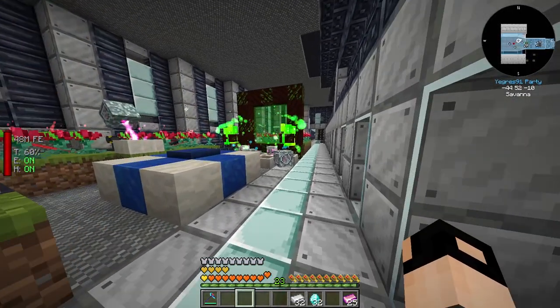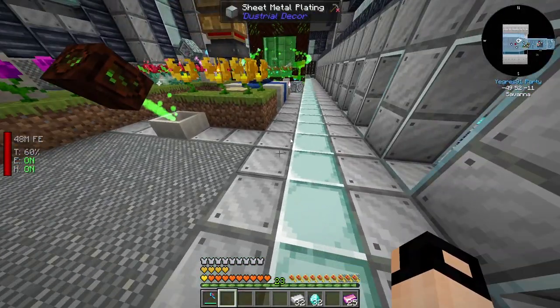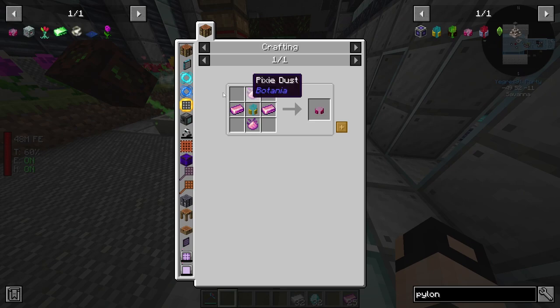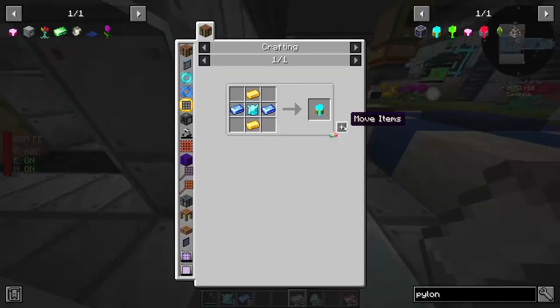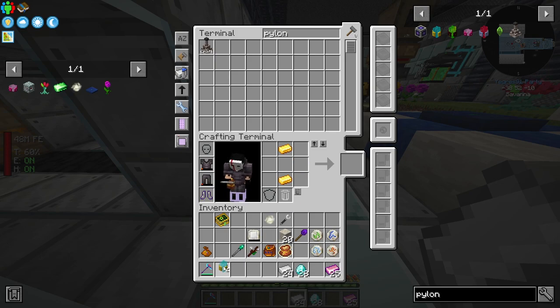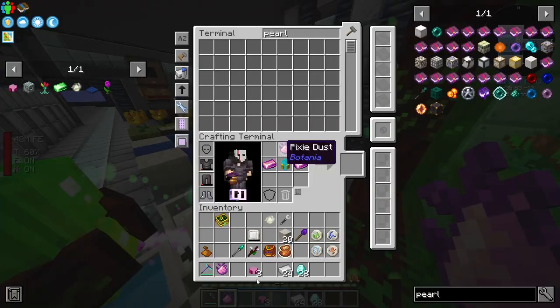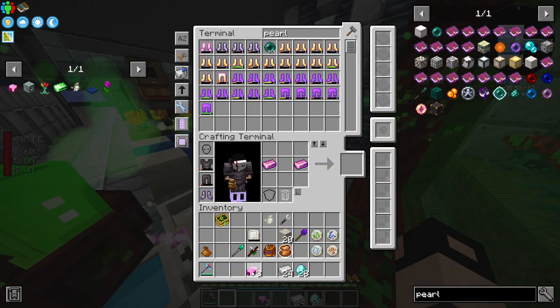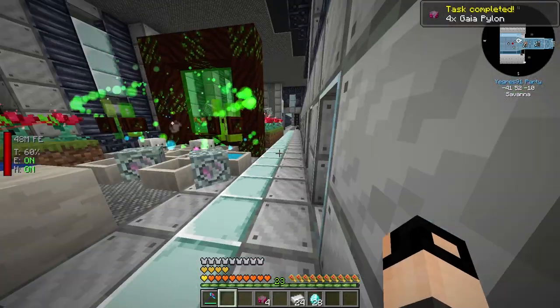Next thing is to kill the Gaia Spirit. We'll need four pylons - the Gaia pylons. Pixie dust I think we have, I don't remember where we got them. But I need some minor diamonds and some mana steel - one, two, three, four - perfection. Let's see if we have enough - nice, four pylons done. We need a beacon - that's easy as well.